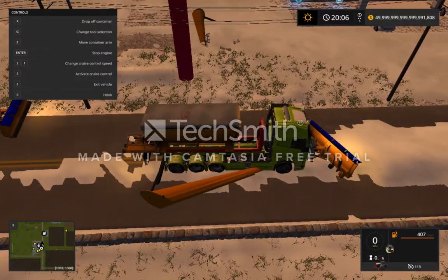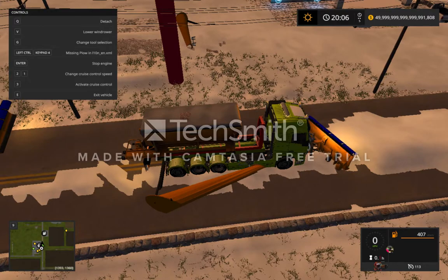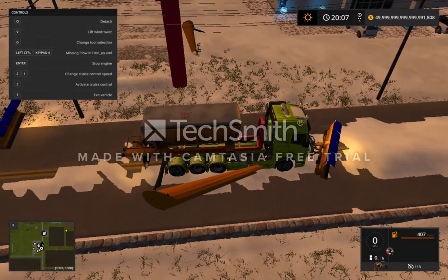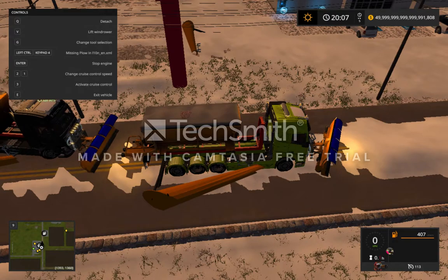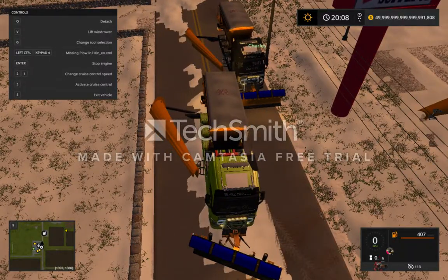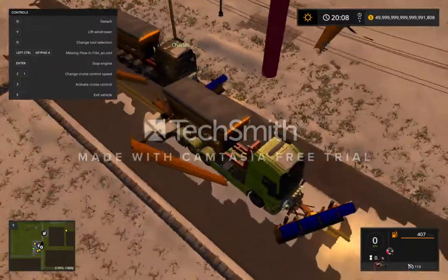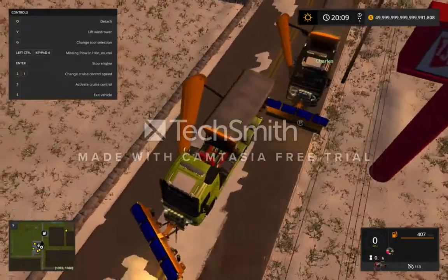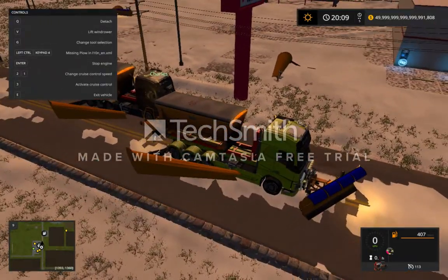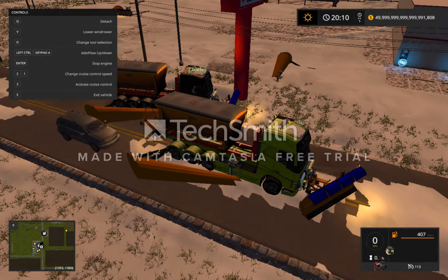Hi YouTube, we're back with a snow plowing video! Oops, too many controls for this thing. There we go, we're back, gonna do some snow plowing. No idea what this button does — apparently it lifts the snow plow as well. You know what's silly? You're gonna be winging it right into my plow line. We really should be staggered. Don't even use your wing plow, because honestly I don't think you'll need it.